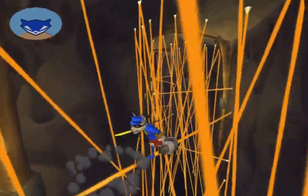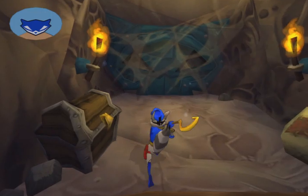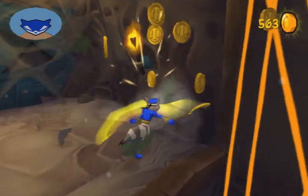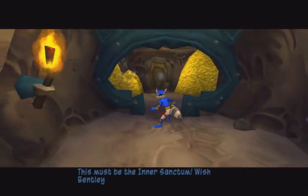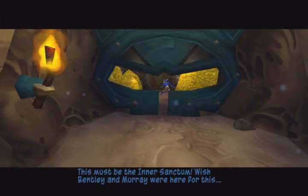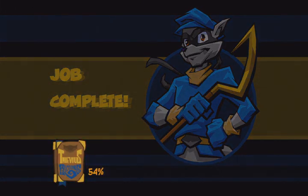And there we go — we have now completed the Cooper Vault. Let us now proceed inside. I wish Bentley and Murray were here for this. We are now proceeding over to the inner sanctum of the Cooper Vault, our job is now complete, and we are now ready for the next part.